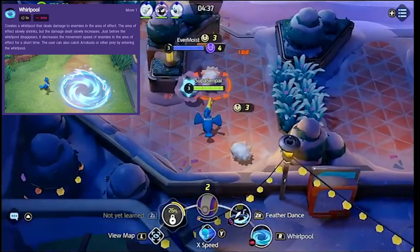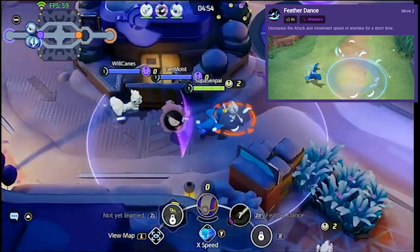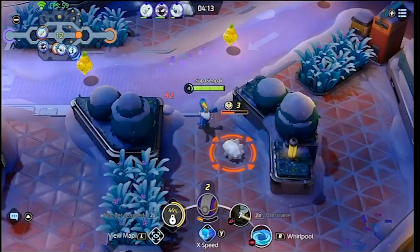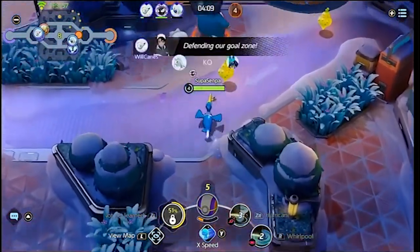Your first two attacks are Whirlpool and Feather Dance. Whirlpool is the most important move you need first because that's how you trigger the Gulp Missile. Feather Dance decreases the attack damage dealt to you and their speed, though that's not really that important. Also worth noting: Whirlpool progressively does damage over time, but your goal is to make it wet.